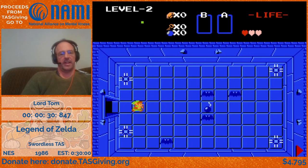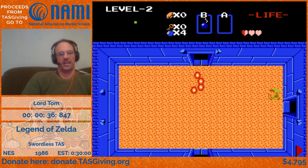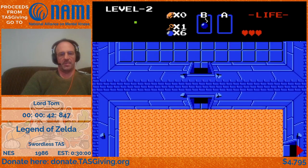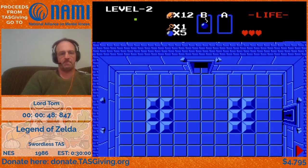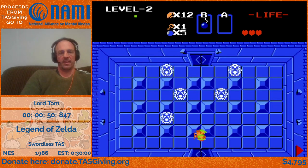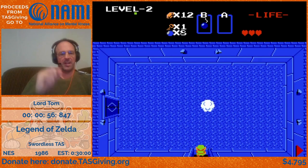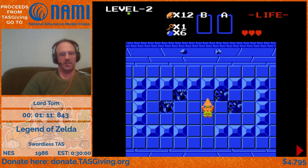This room actually has a bomb you can just walk to without killing anything. Up until that moment we're not able to harm anybody, but now we have bombs and are able to continue getting them by manipulating item drops. So now we have a full complement of bombs, which — given we're not using the sword — is going to be the main way we do damage.